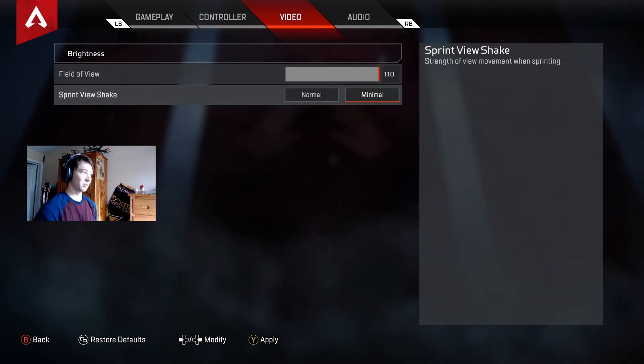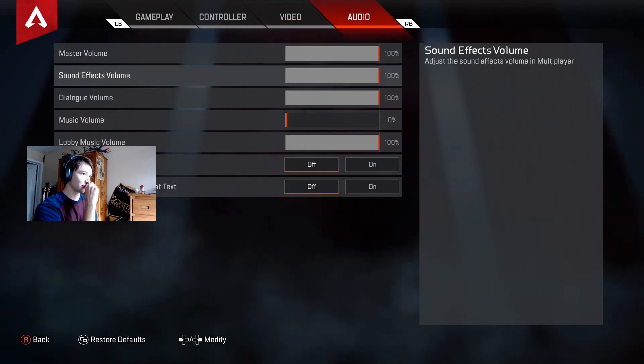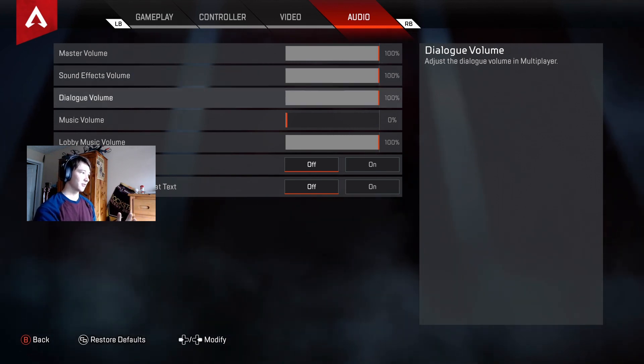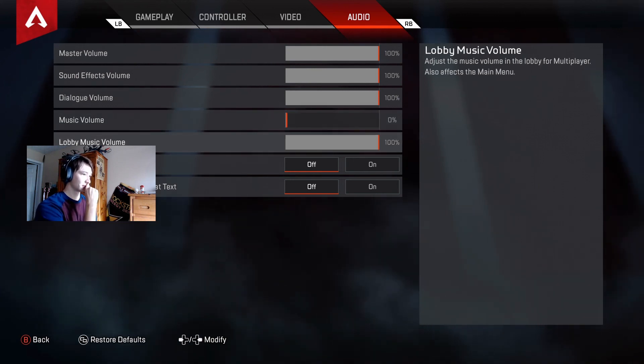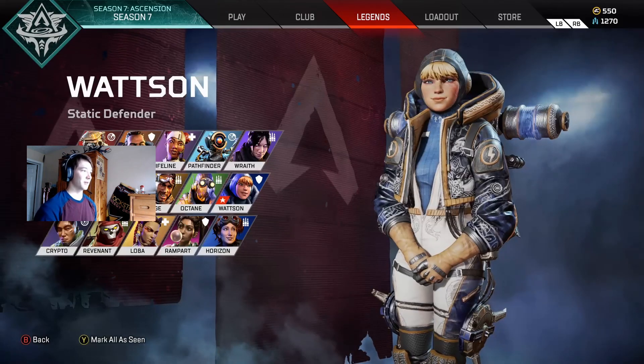Sprint view shake — I have that on minimal because I don't want my screen shaking too much. Master volume you want at 100 so you can hear all the sound effects. Music volume isn't really necessary so I put that at zero. And the voice chat volume is so you can hear other people.